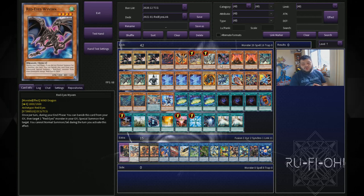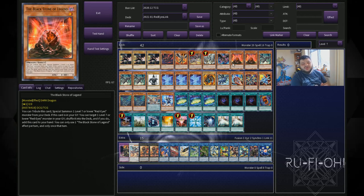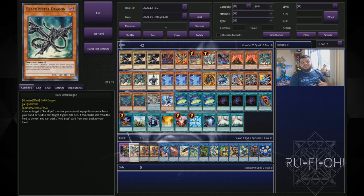We then have one copy of Red Eyes Wyvern, and I think one is plenty — you really don't need more than this. We've got two copies of the Black Stone of Legend, just to enable you to recur resources and recycle them to get as much use as possible. We have triple copies of Black Metal Dragon — this is such an important card for this deck. Being able to get it onto the field and search the cards you need is just incredibly important.